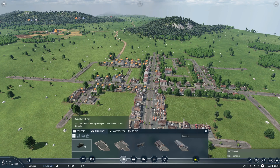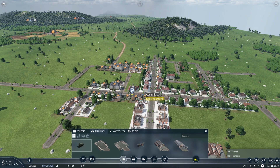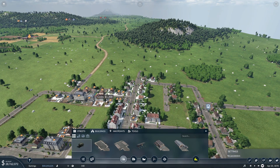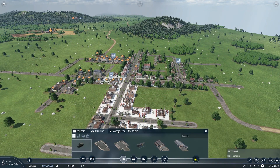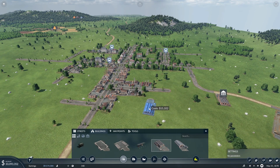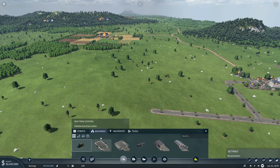Bus tram stop — that's what we want. Let's just place a couple of these around a loop. That way they loop around the city. Let's place a bus stop here, and let's place another bus stop here.